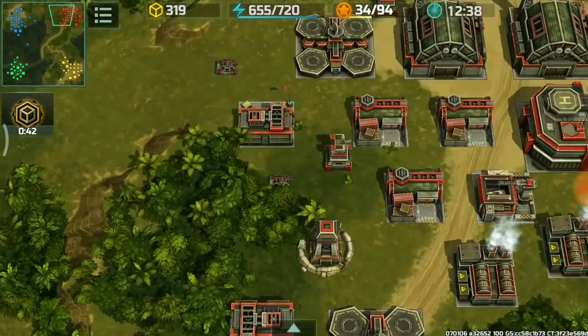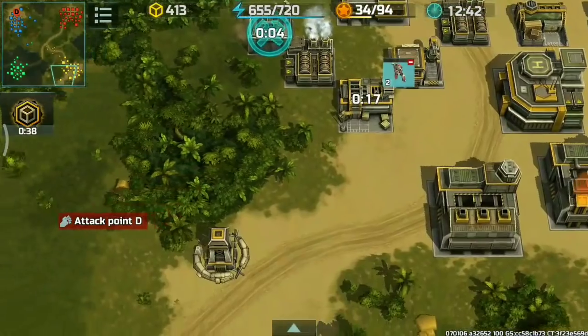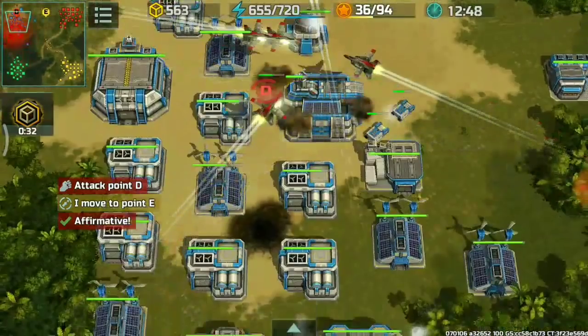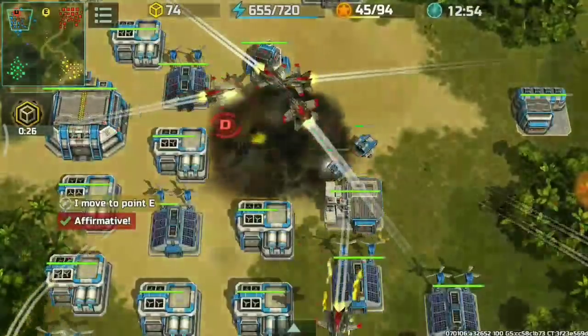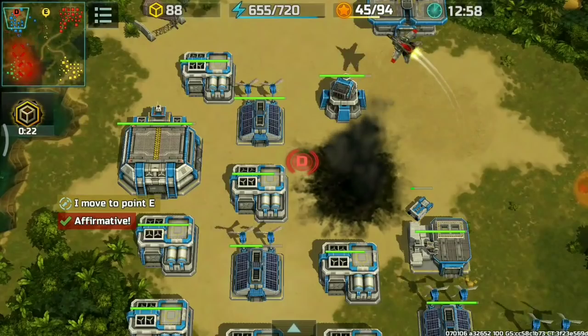Still non-stop unit production from both sides. I'm rallying some new grenadiers here just in case the blue or green player comes back, since destroying the HQ would be a big deal. Nice pick-off and I'll be moving to attack the blue player.